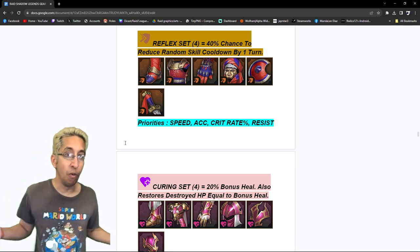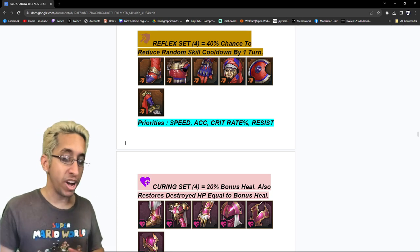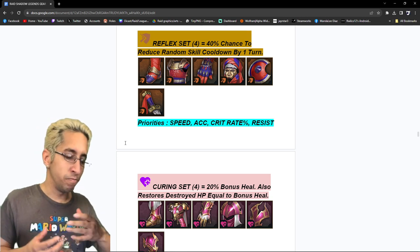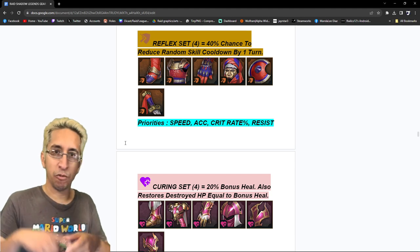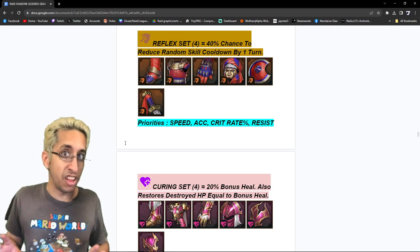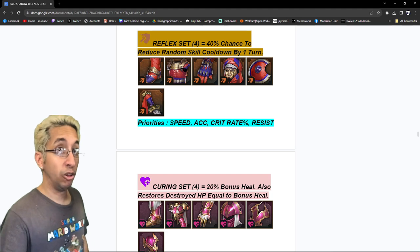Reflex set — now 40% chance to reduce a random skill cooldown, buffed from 30%. You're looking for speed, accuracy, crit rate, and resist. Why resist? Because if I'm going fast with accuracy and I get debuffed, I'm dead. And crit rate because a lot of champions like Newt and others like to use reflex similarly to relentless. We don't normally like to pair crit rate with resist as priorities because they don't synergize together. But if you don't want to go the crit route, cut crit rate and put resist third and PCTS fourth — that's up to you. These are just my priorities when I look for gear.